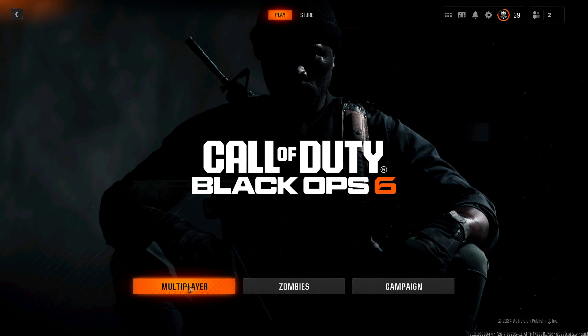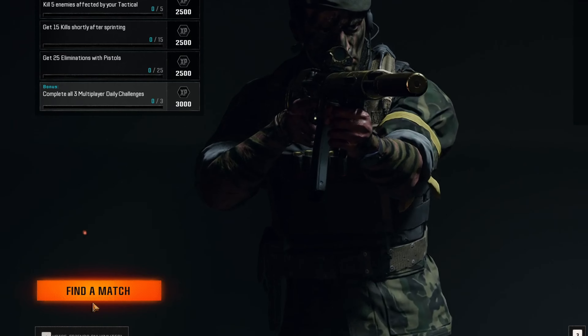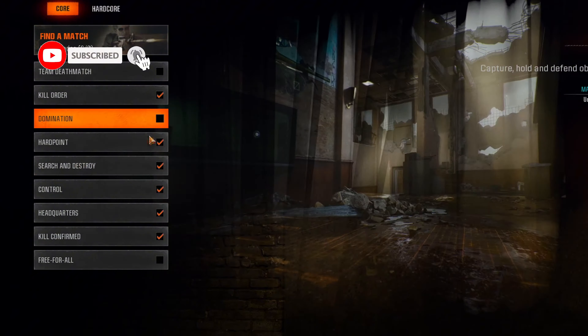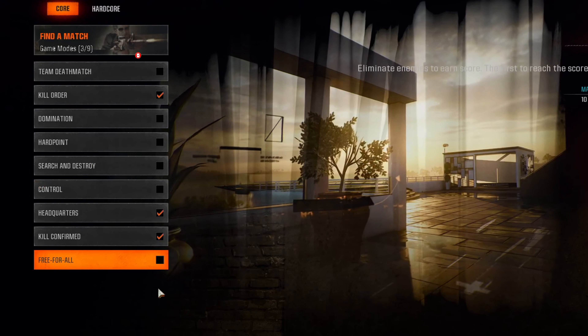So what you want to do is click on Multiplayer, then go to Find a Match. First choose your game mode, select or deselect your favorites, and then go back.